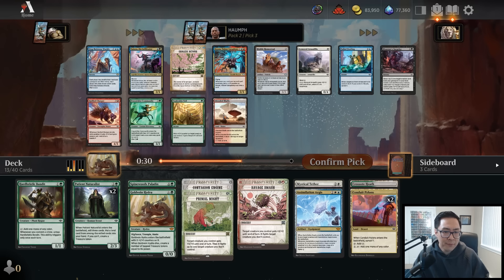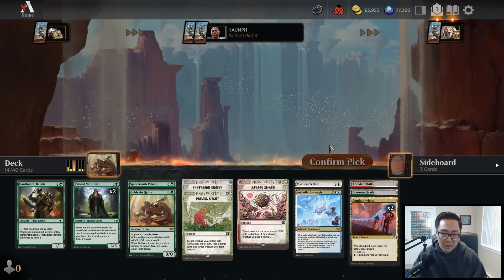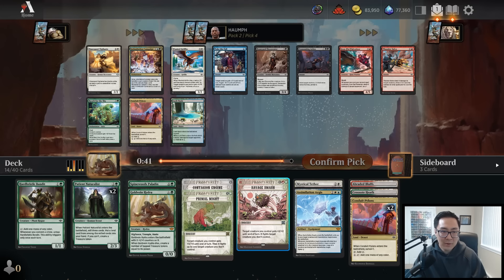Moving into this pack we have Freestrider Commando and Snakeskin Veil. I could take the Abraded Bluffs if I'm interested in playing both Savage Smash and Mystical Tether - that could be interesting. Okrom and Satoru are obviously great but those are not the colors I'm in. I've been finding that my decks have way more than enough playables, so I'll take the Braided Bluffs. Having this as a way to splash both spells seems pretty nice.